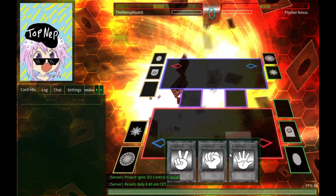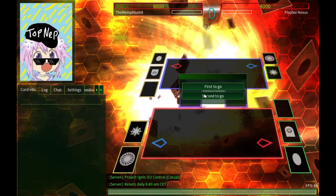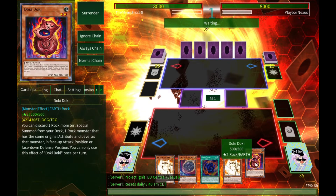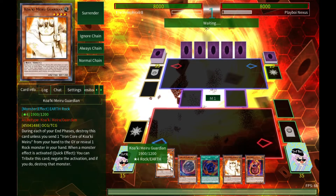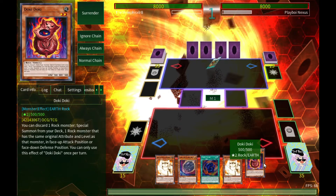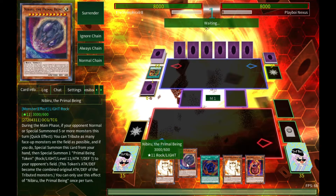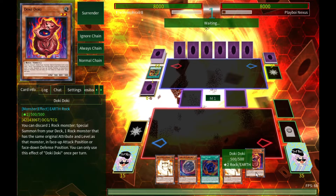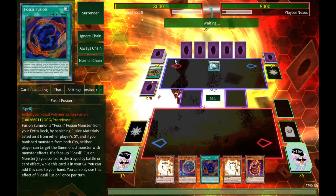First opponent — another day, another card game. We're a go-second deck, which is very nice. We've got Doki Doki in hand and also Nibiru, so if my opponent tries to swarm the board, that's going to say no to that. Other than that, pretty decent hand — I've got Fossil Fusion too, which is a very nice card.